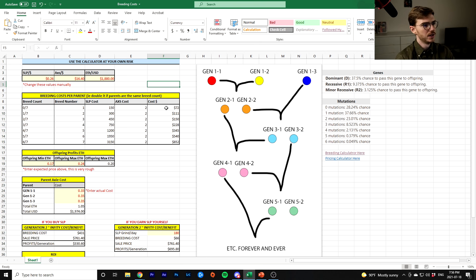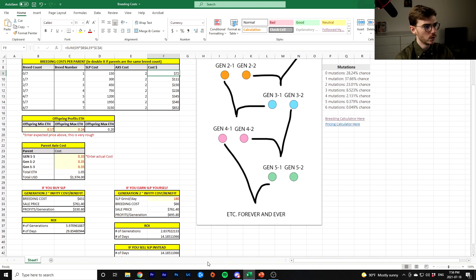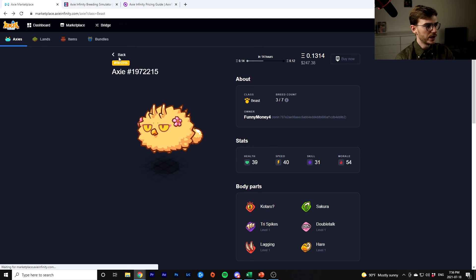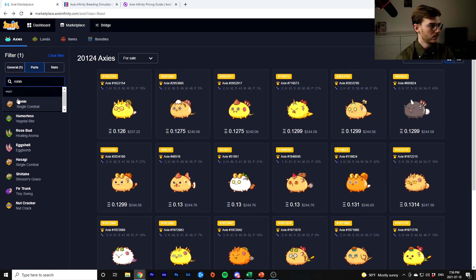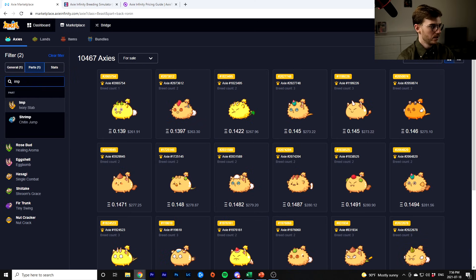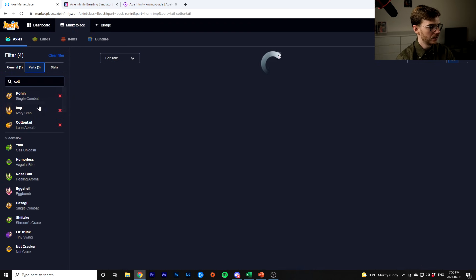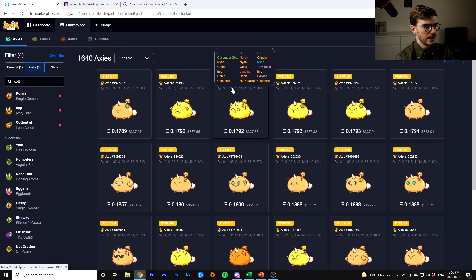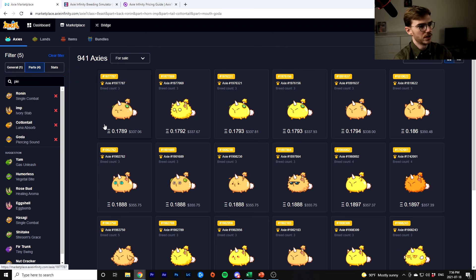The breeding table stays the same. This is the cost per parent basically. So let's take an example — let's say you want to breed Beasts, a standard lower-ladder Ronin Imp build. Let's go with Cottontail because it's popular for Reptiles right now, and maybe Piercing Sound — that's the Goda card.